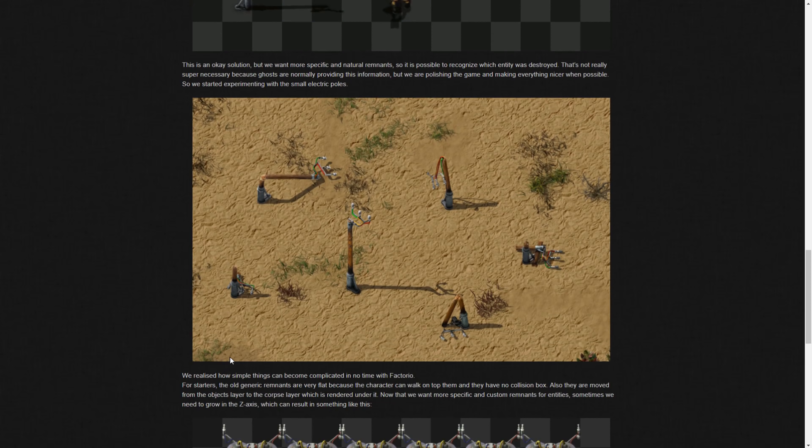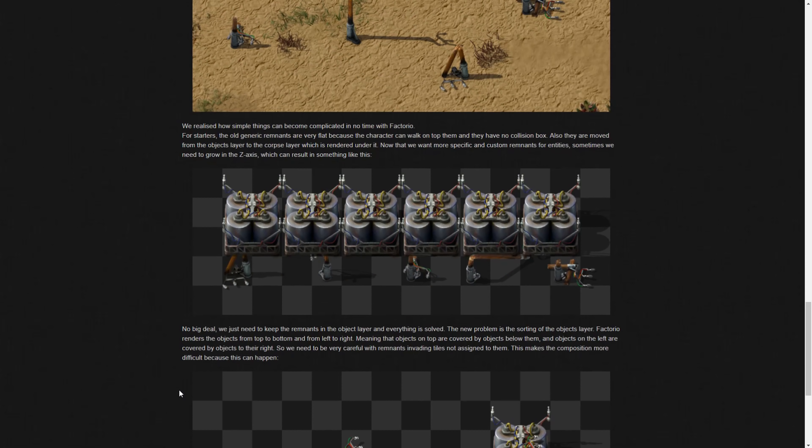The new power pole remnants look really cool - there are different variations, and one on the top left looks like it was chopped down like a tree, or potentially hit by a car. They realize how simple things can become complicated in Factorio: the old generic remnants are very flat because the character can walk on top of them with no collision box. They're also moved from the object layer to the corpse layer which renders underneath. Now that they want more specific remnants, sometimes they need to grow in the Z-axis, which can result in remnants appearing behind or under nearby entities like accumulators.